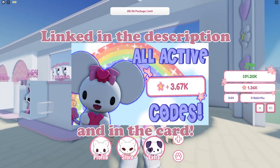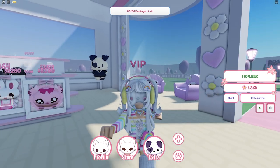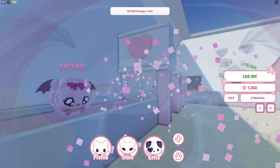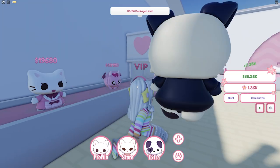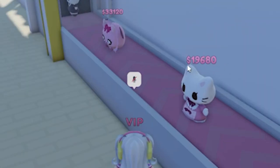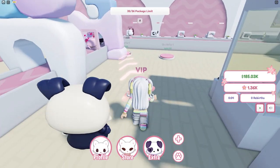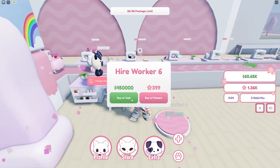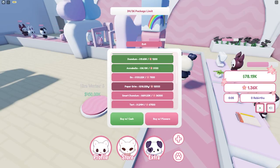If you guys want a bunch of flowers, I have some codes you can use - I'll put the video down in the description and in the card. Use those codes, it'll help a lot. Heart upgrader - that is so expensive, almost 20k! That's 33k for the upgraders. Okay, hire worker - we have another one we can hire.